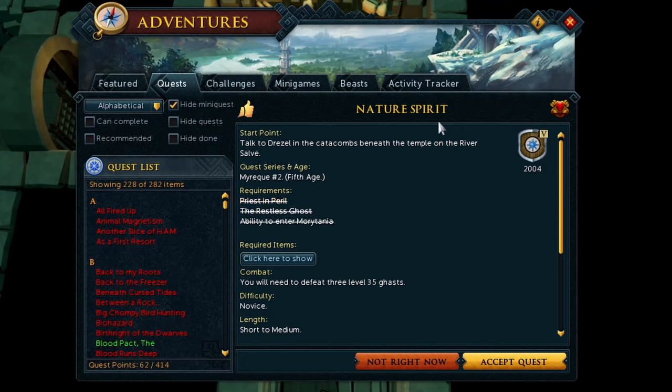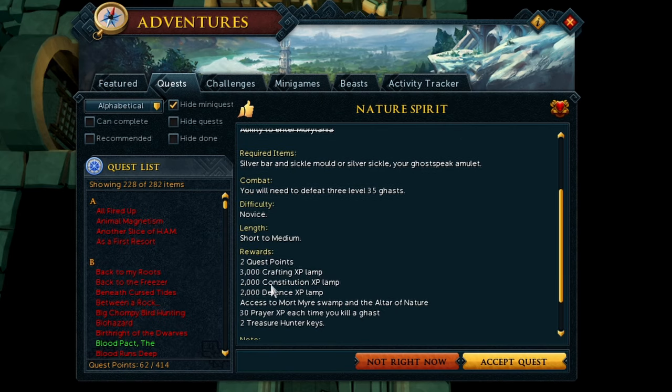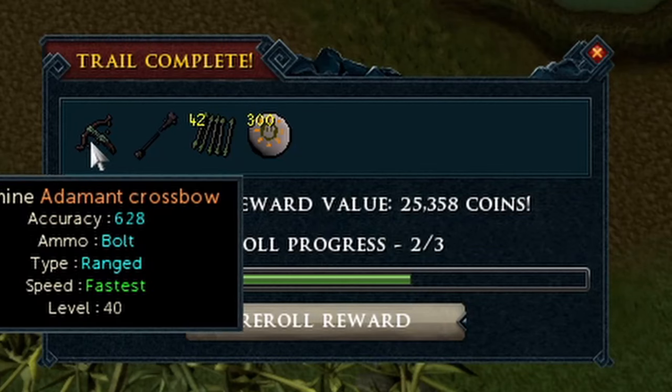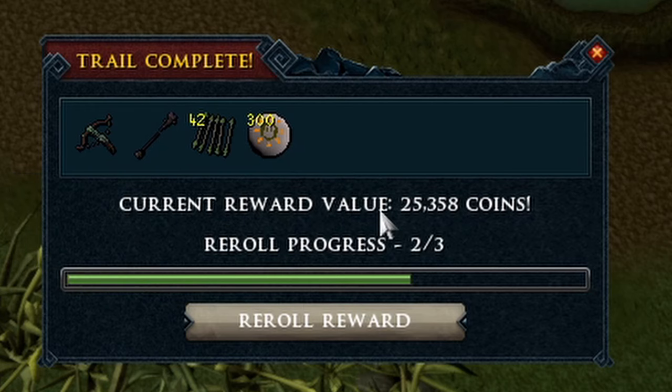I have a medium clue scroll that I want to do, but we have to go towards the Nature Spirit's grotto, so I figured since we're going there anyway, let's do the quest. This is a quest I have mixed feelings about because I remember having to leave and come back to Morytania multiple times while doing the quest — it was pretty annoying, but not as annoying as this garbage clue scroll.